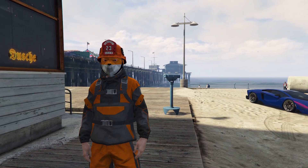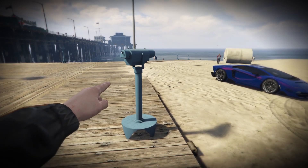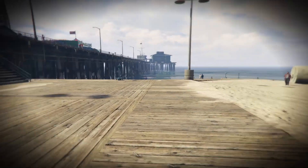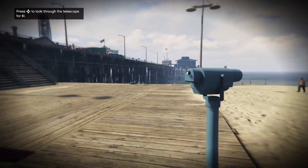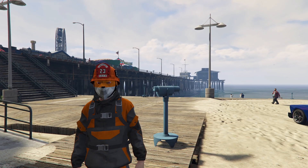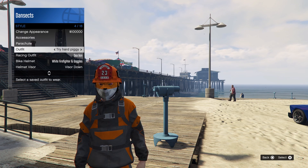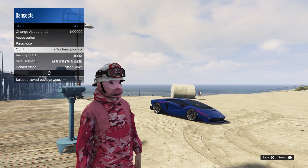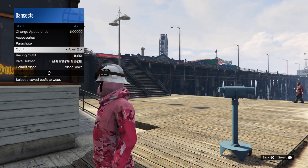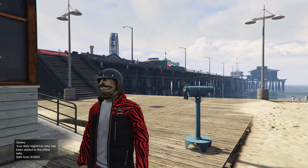Walk away and the mask pops on. It's a very simple glitch — you can do it either here at the beach, or in your apartment at the telescope, or in your office. Once you've got the helmet on, you can just save the outfit, and whenever you switch to that outfit the helmet and mask save in place — as you can see with the pig one here.